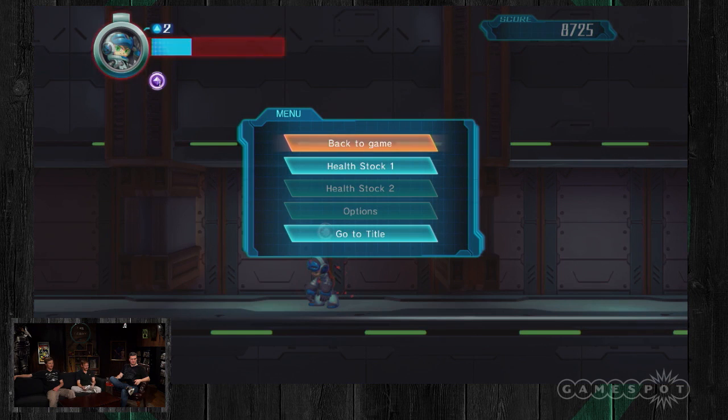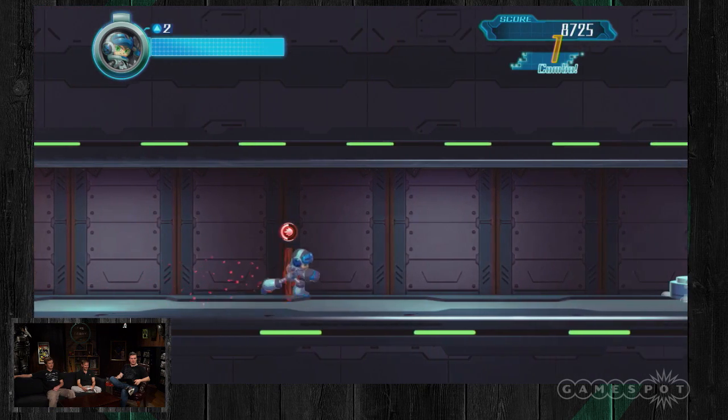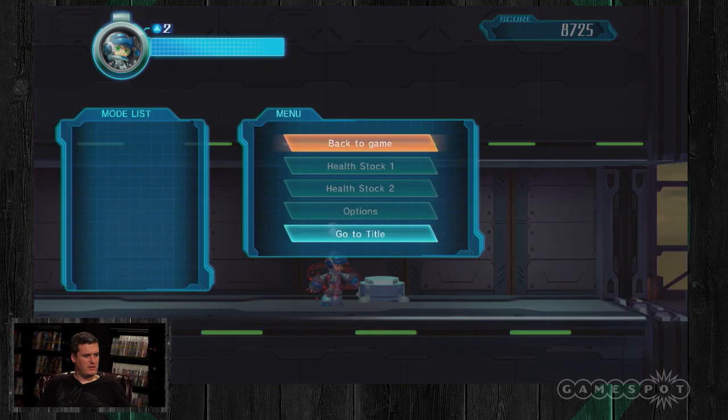How long is this demo? This is the first time that everyone's been able to play it — probably about 10 to 15 minutes to get through it. One other interesting thing that you didn't necessarily have in the Mega Man games is that as you collect these items, you see when I pause I have a stock of items — I have health stock one, two. You can use that to refill your health. That's hacks. I used it once — it's gone now.